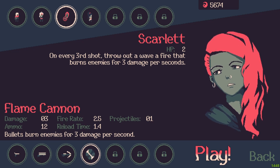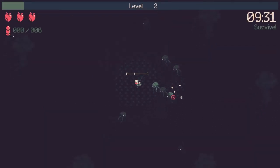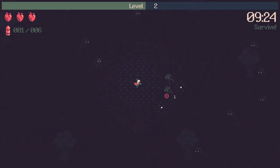One is Scarlet, whose passive lets her throw a fire wave every 3 shots — I think the flamethrower weapon fits her the best. Then we have Hina, who can summon a shadow clone while dashing out of her last location, and the clone remains to attack 3 times around her, slowing all enemies that are hit.